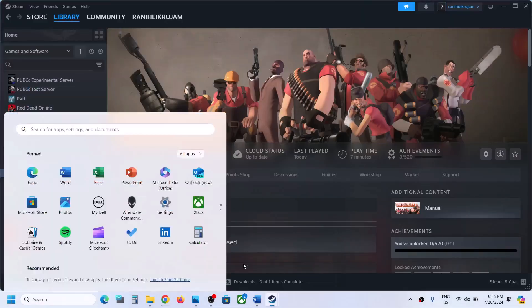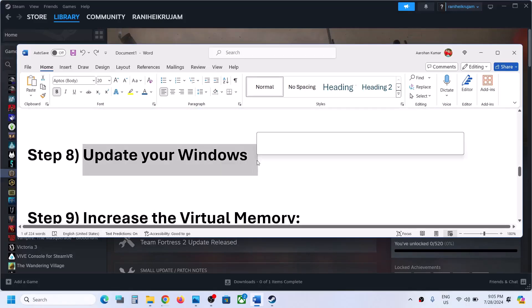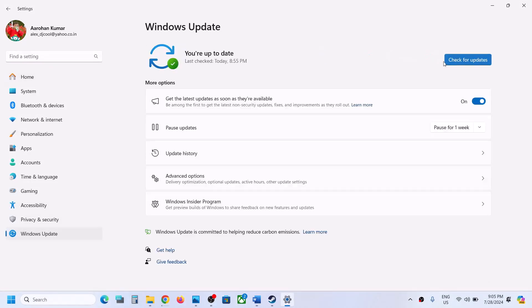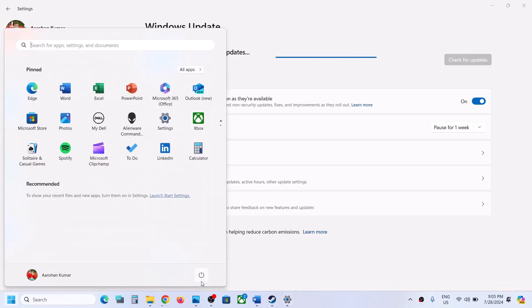Now the next step is to update your Windows to the latest version — this is important. Open Windows settings, go to update and security or Windows update, and then click on check for updates. Once all the updates are installed, restart, and after the system restart you can launch the game and then check.